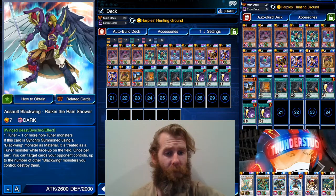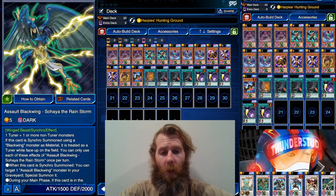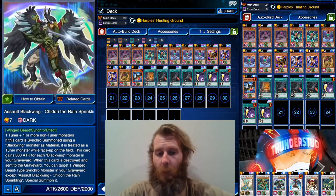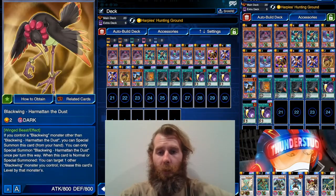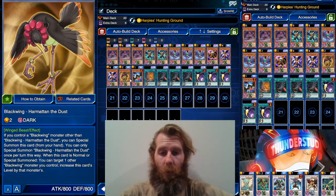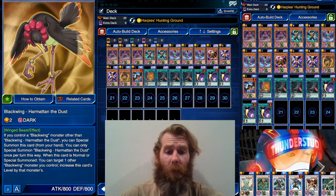Onimaru can be made through just normal monsters, but Synchro summons give him his 6K damage when he swings — and that's what you're really after. He can't be destroyed by card effects, but you want to gain that extra 3000 points. You want to use Storm, who will be a tuner when you Synchro summon him, then he'll Special Summon one of your guys who won't be a tuner. So it'll be plain old level 7s plus your 5 for Onimaru, all thanks to Dust. You don't even want to use Dust's effect of copying a level — you just use Dust as a level 2 body to be Special Summoned.